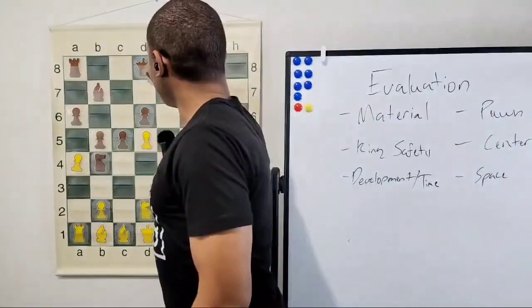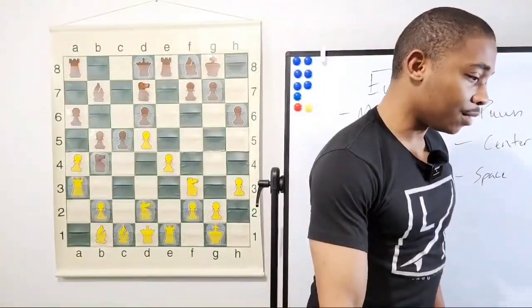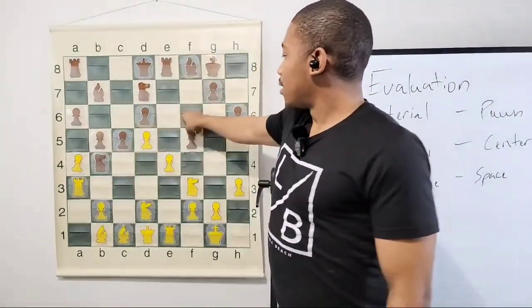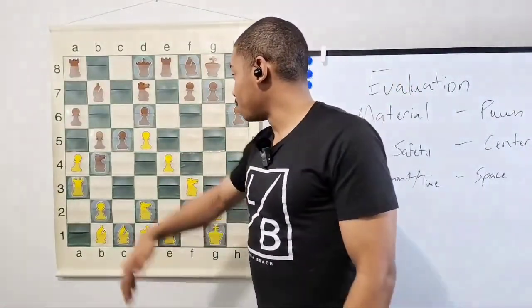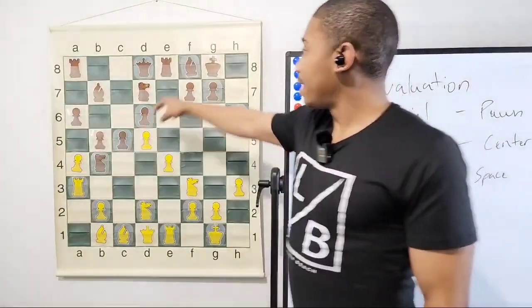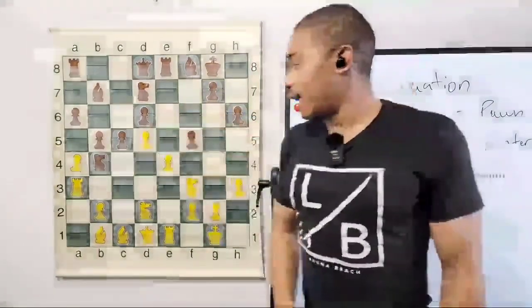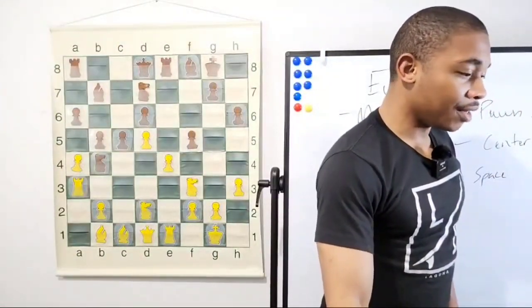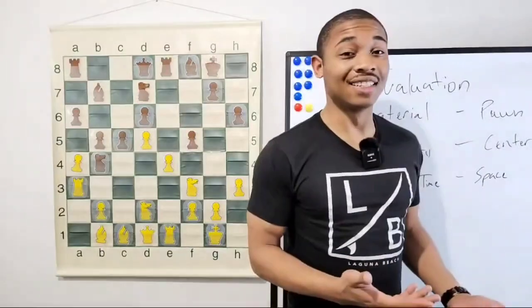Rook a3, then it's going to deviate from last game with f5. Beforehand, in the last game, you might remember the move c4, but now we're playing the move f5. After f5, what do you think Kasparov did next? I'll give you a hint — he formed a battery somewhere along a file.